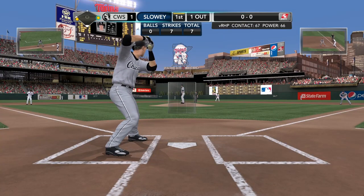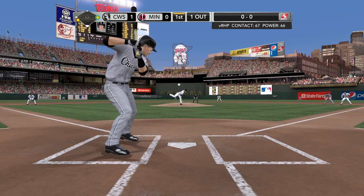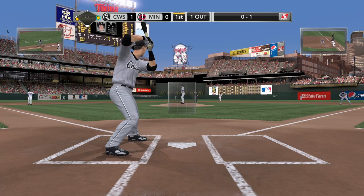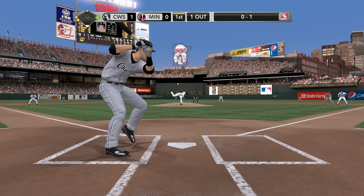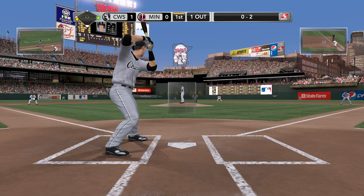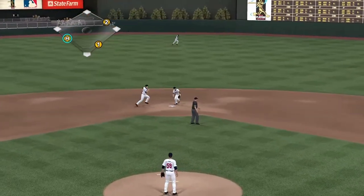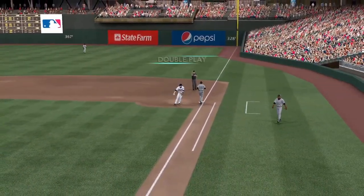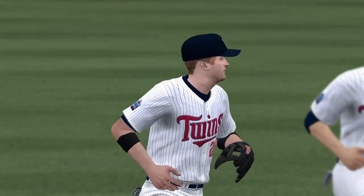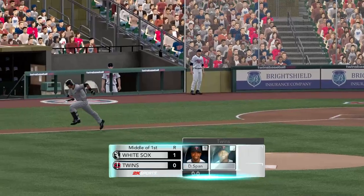Beckham's in the box. He swings at that fastball and misses — 0 and 1. Strike two. Gordon Beckham now will have to keep an eye out on the strike zone. Slowey with the pitch towards the middle — it's scooped out, there's one and two. The double play. Early pressure being put on — a run in the first. The White Sox on top, 1 to nothing.